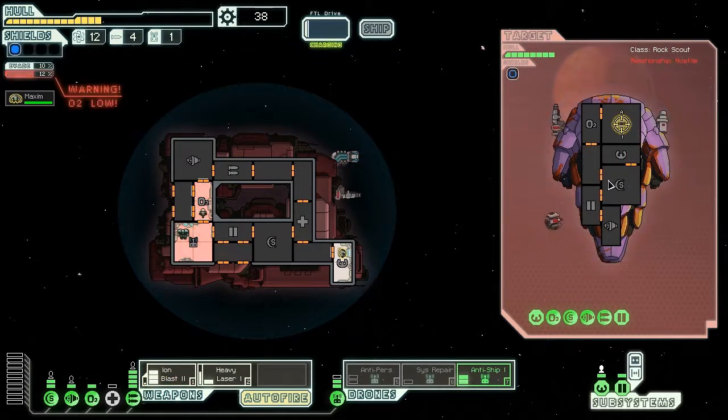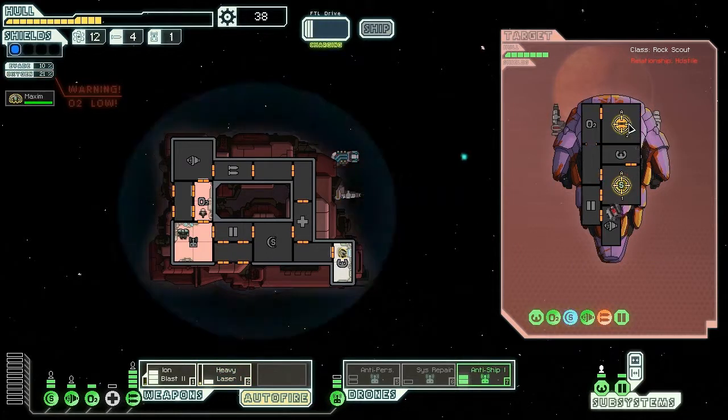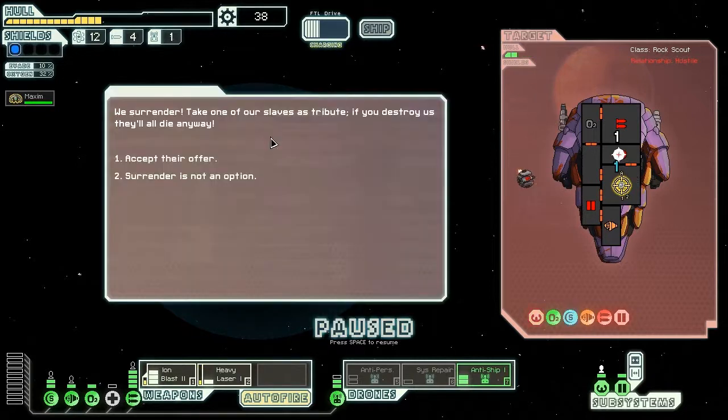I'll iron him — iron his weapons. That's good, cause now they can't get through my shields. Awesome, let's just hit your shields for everything that we've got. I really need to get some people on my ship — I've only just realised. We surrender — take one of our slaves as a tribute.